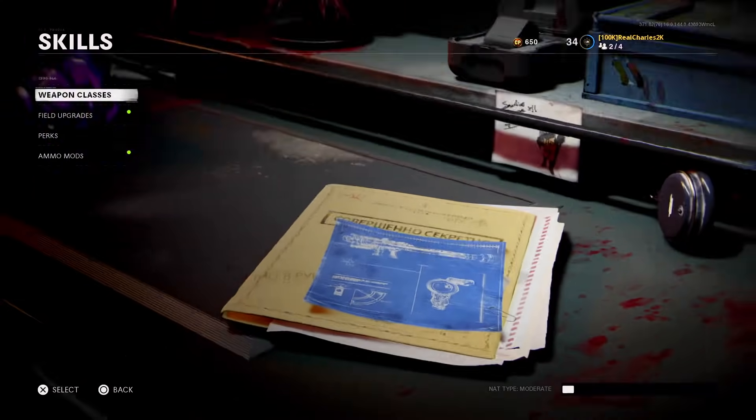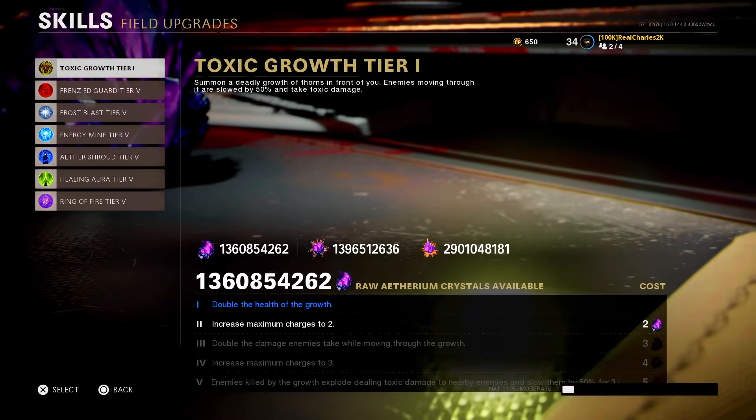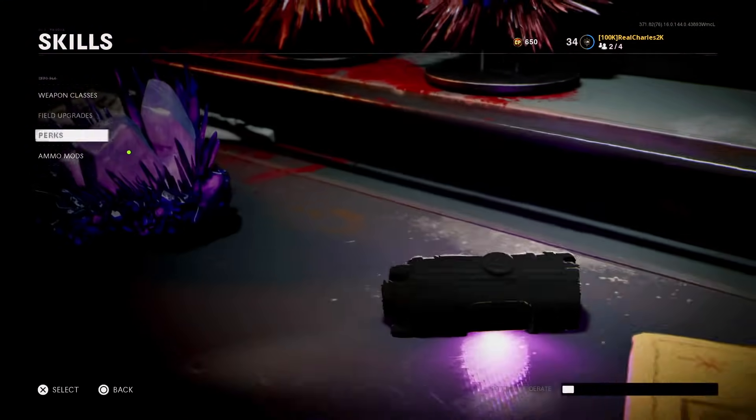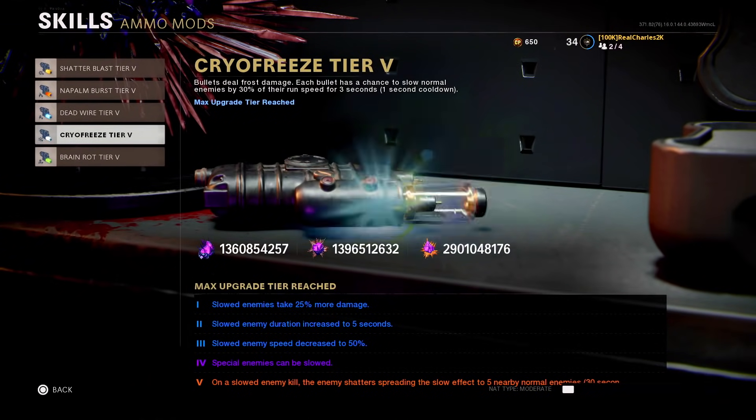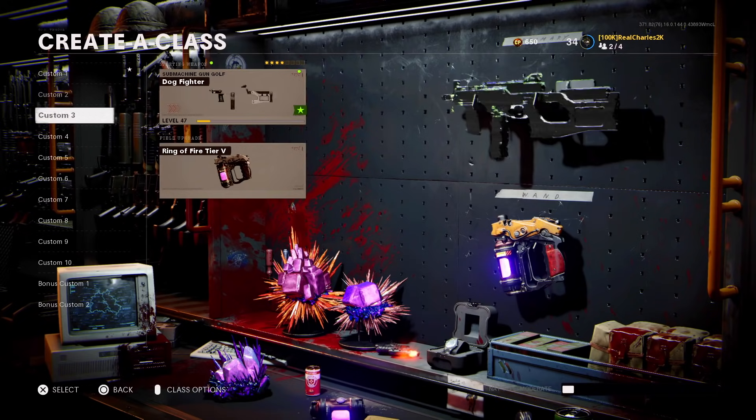Once you head over to your skills and weapon classes, you will have a whole bunch of crystals. All you guys want to do is simply apply them - just max out whatever you guys need, whatever you guys want. Just max out everything. Now this is the part where the instant dark ether glitch comes in.